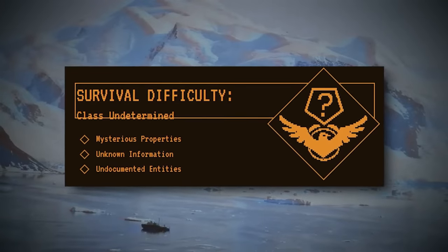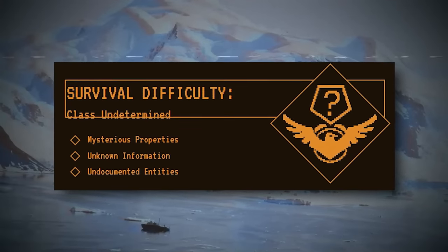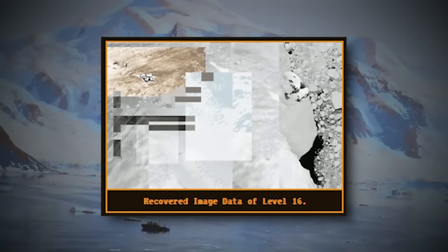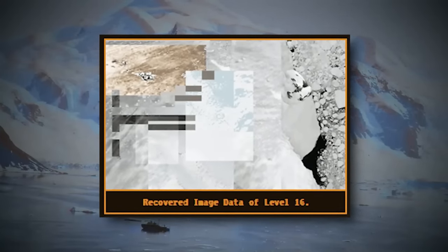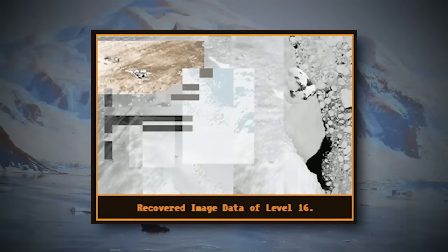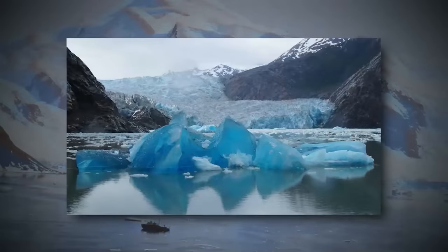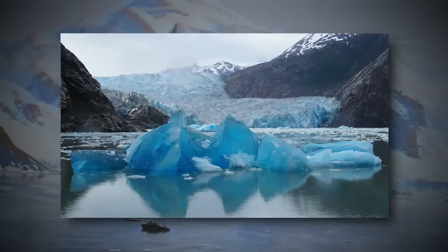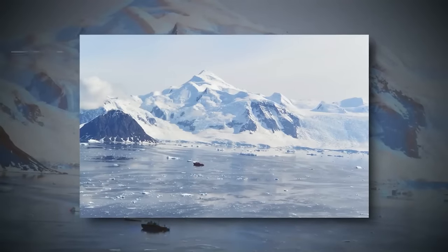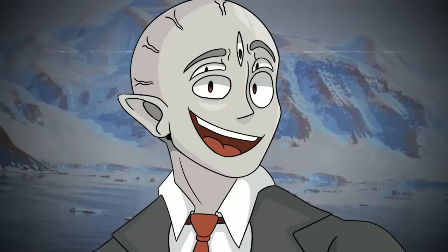File two was discovered on 9/12 and is classified as class undetermined because of its really weird properties and unknown info. This part of Level 16 looks like an arctic climate, similar to real life, except the snow and ice on the ground is more reflective — almost like a mirror, which makes it extremely bright. This part also has a day-night cycle that takes 13 hours for a full cycle. The temperature can be anywhere from 40 to mid-50 degrees, even though there's snow on the ground.